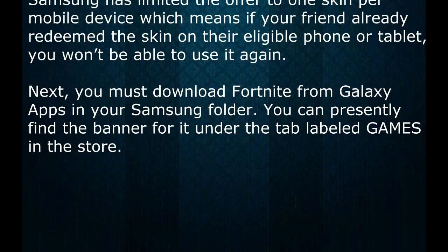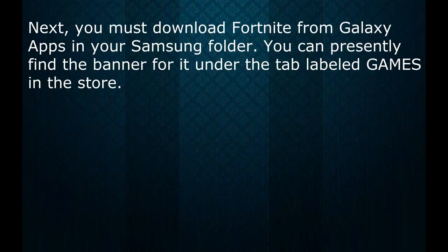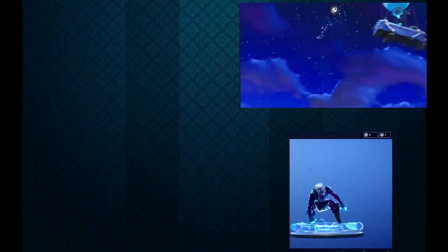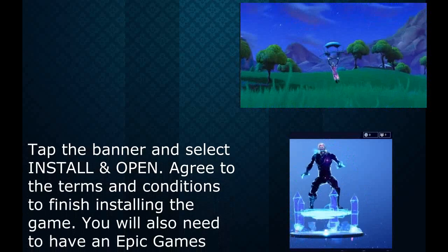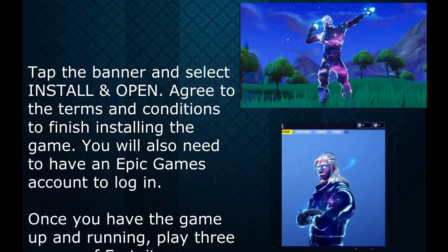Next, you must download Fortnite from Galaxy Apps in your Samsung folder. You can presently find the banner for it under the tab labeled Games in the store. Tap the banner and select Install or Open. Agree to the terms and conditions to finish installing the game. You will also need to have an Epic Games account to log in.